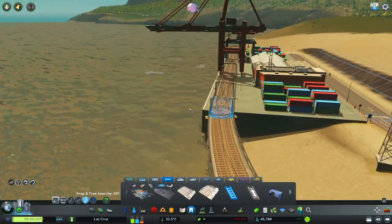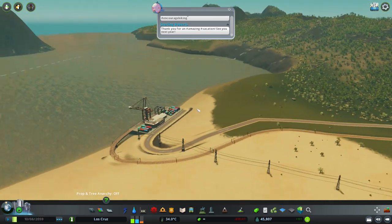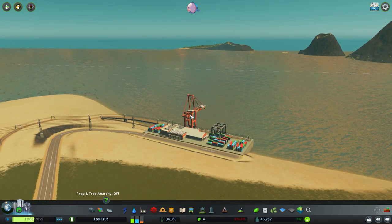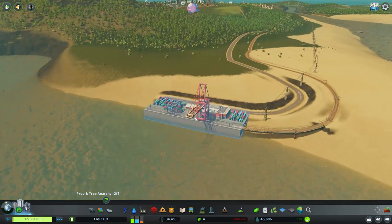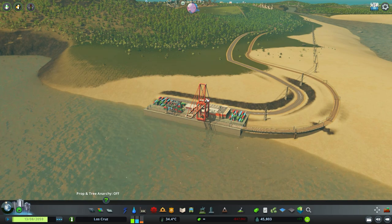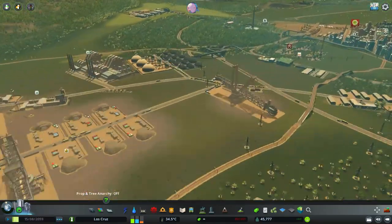Once you've connected it up, it operates as normal. Similar to the cargo harbour, you're waiting for two things. Either you're waiting for enough goods to be imported so that a ship will appear on your shipping lane, come into your cargo hub, and then that cargo will be split between road or rail to be sent around your city depending on where it's going and if you've got enough connections. The other thing you're waiting on is goods coming into your cargo hub via the rail link or via the road link.